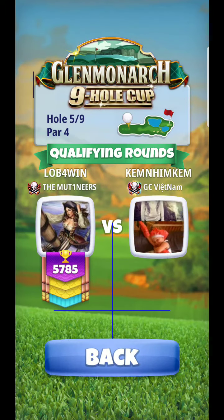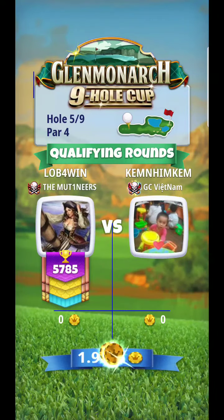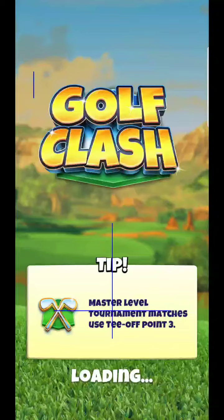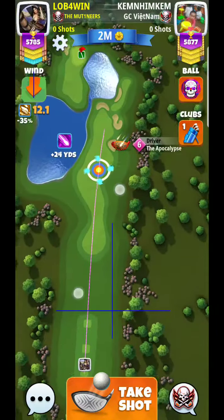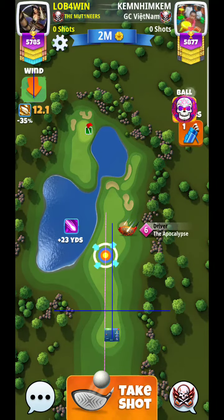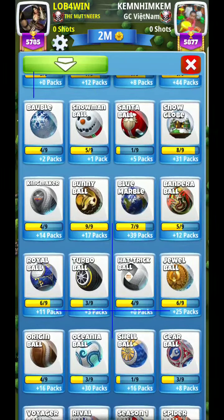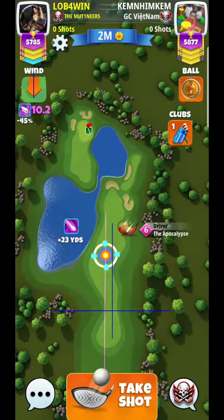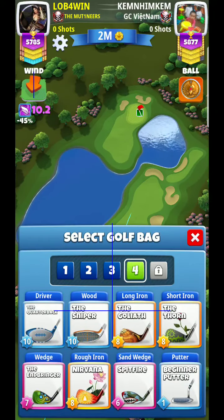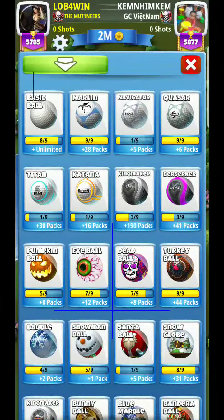All right, hey guys, here we are at hole number five. Let's see what they set up for this one — this is always a very interesting hole to see during their setups. Wow, look at that. They want to make sure you can't go for it, so one thing you can do is maybe use a power four ball, which will make things just a little bit easier.